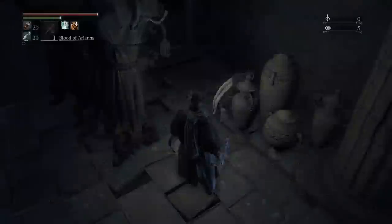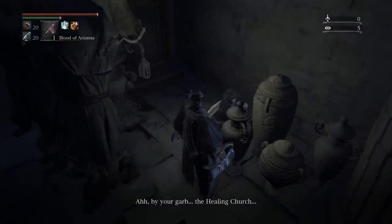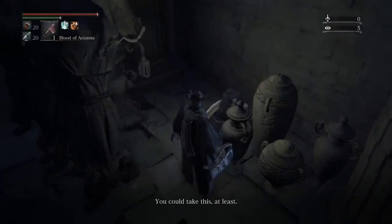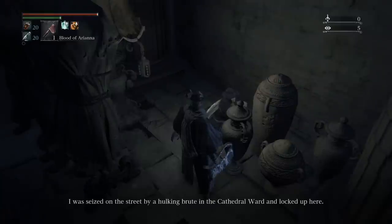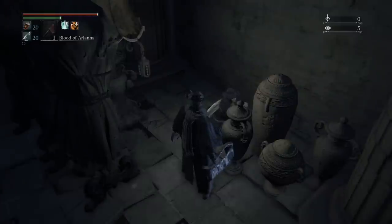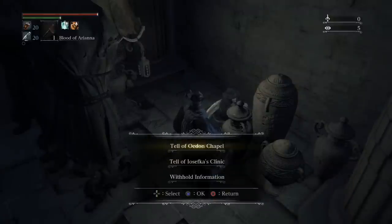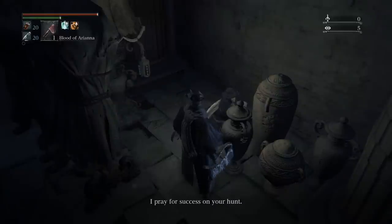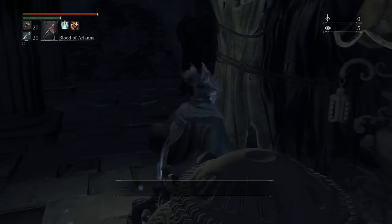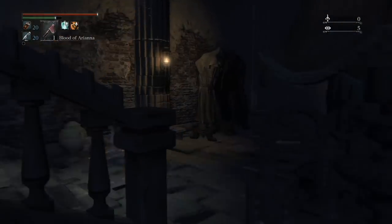She uses blood vials. This is just to show that I'm wearing Gascoigne's garb instead of the black church set, and to confirm Gascoigne's counts as a church set. She gives you blood vials that give a decent HP boost — same as a regular blood vial — but then about half a second later it kicks in with some pretty nice health regeneration as well. We're going to want to use as many of her vials as we can throughout the playthrough because they're really good.